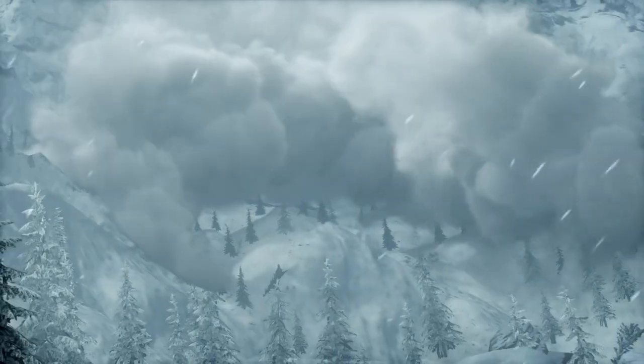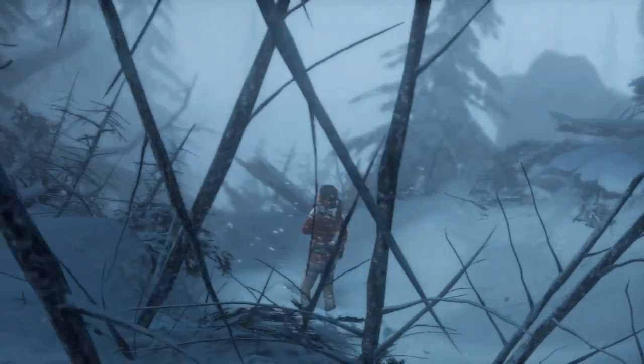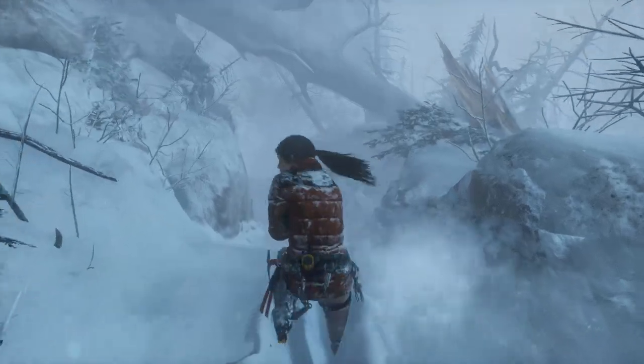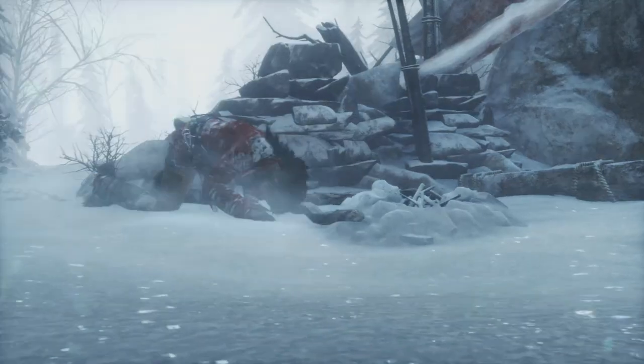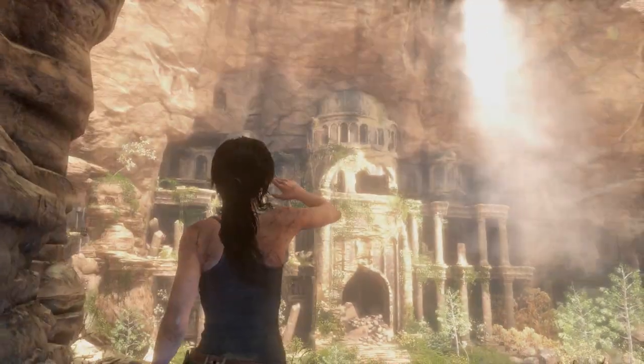Early in the expedition, Lara is caught in an avalanche separating her from her friend Jonah, leaving her without proper survival gear. Armed with only a pickaxe and her wits, Lara must scavenge for supplies and overcome a beautiful but hostile environment, in order to beat Trinity to the lost city of Kitesh.